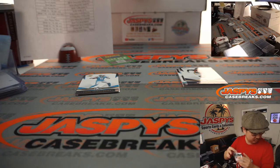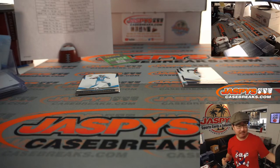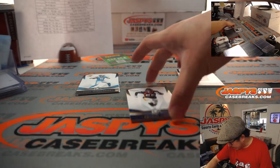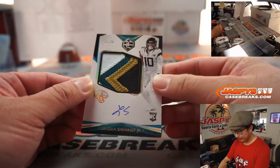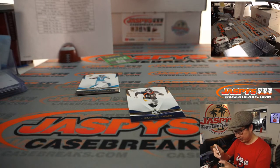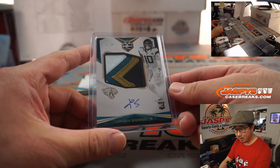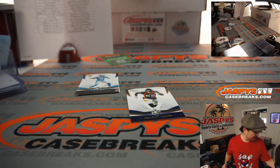That'll go to Scott. Behind Bradley Chubb is LaViska Shenault Jr. — nice patch, nice auto. That's a little more flair for a two-letter autograph. I think he has to try to find a way to connect those two. Jaguars are a number block team, so we'll go to Jaguars 1 — and that'll be for Jay.